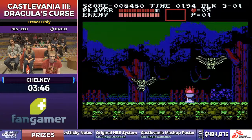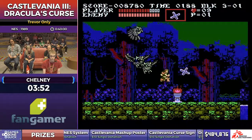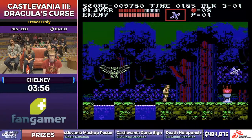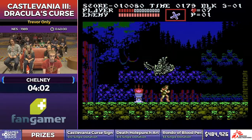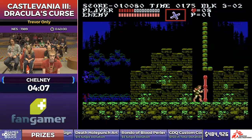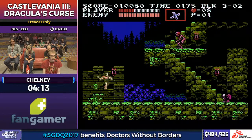He just traded in his Holy Water for a cross boomerang, which he's going to be using for the next few stages — two specific bosses coming up are much easier to hit with the cross than with the Holy Water. Since he switched weapons, he lost his triple shot and needs to build that up again before he gets to the Cyclops, which is the boss of the stage.